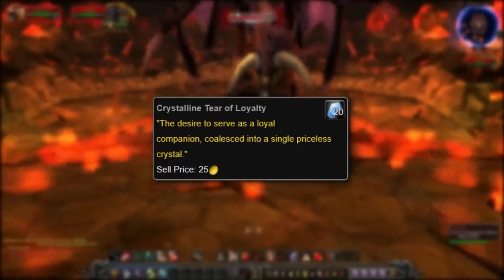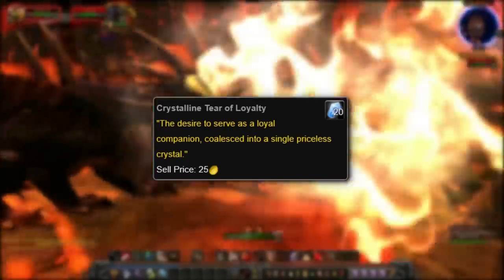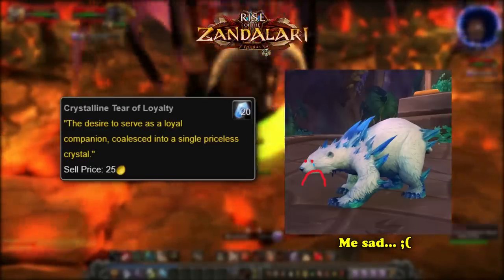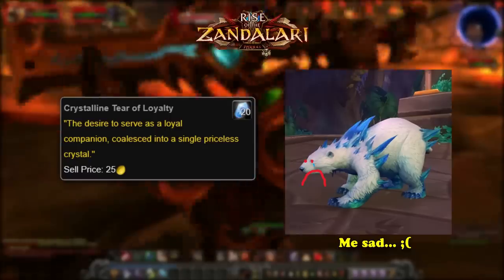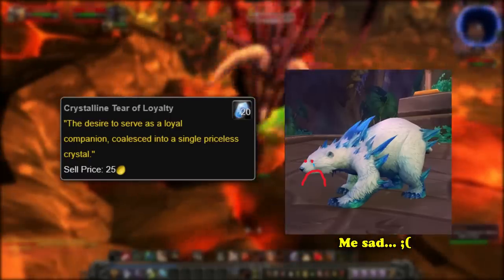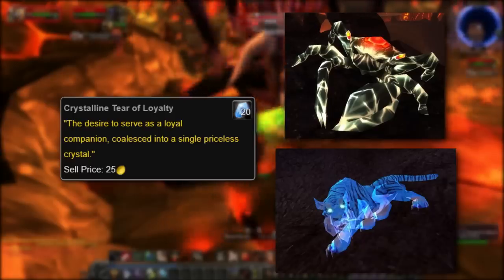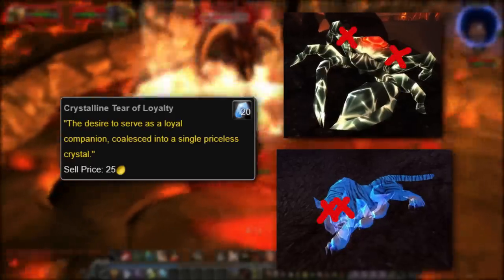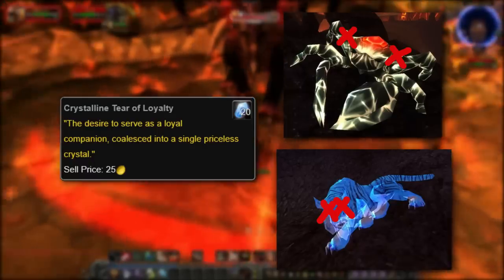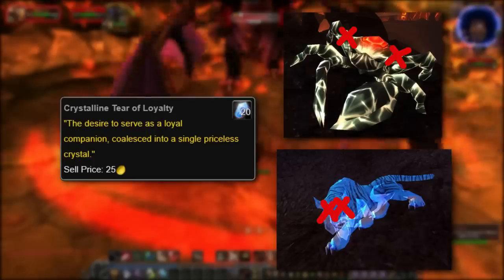The text reads: 'The desire to serve as a loyal companion coalesced into a single, priceless crystal.' While happiness as a mechanic was removed from pets in Cataclysm, this happened at a late patch and the Crystalline Tears had been in since Cataclysm's launch, so it is highly unlikely to reference happiness being removed from the game. Blizzard devs foresaw that hunters would want to tame these special, unique rare mobs, so it makes sense to feel bad when you kill a rare elite with a hunter while trying to tame it. Unfortunately, this didn't really stop anyone from killing these rares — getting 25 gold for killing a rare mob isn't something that's going to deter players.